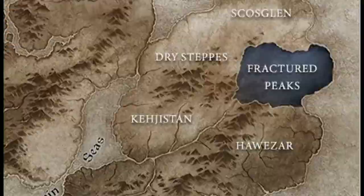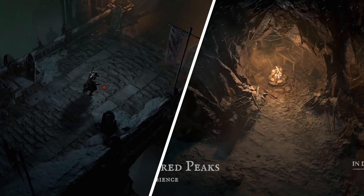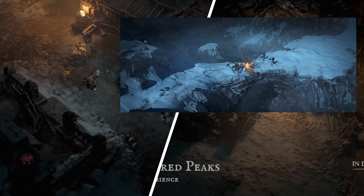Next we have the Fractured Peaks. Far in the outermost northeastern reaches of Sanctuary lies the Fractured Peaks — few dare to travel to these snow-capped peaks. This region is deathly cold with devastating winds and steep dangerous slopes where each step may be your last. If the environment doesn't claim you, then the dangerous and ravenous creatures who dwell here most assuredly will. And if you somehow manage to survive all of this, be sure to find shelter, because when the sun sets the chilling cold will embrace you and place you in your cold grave.